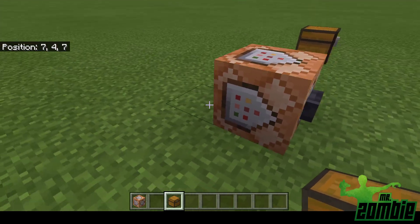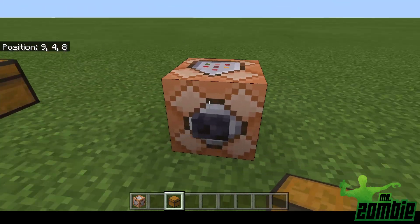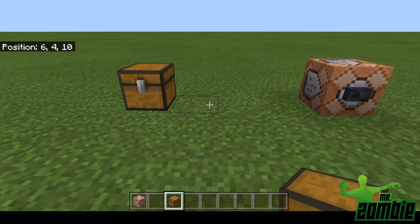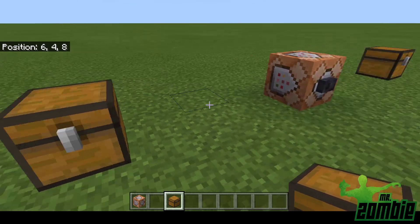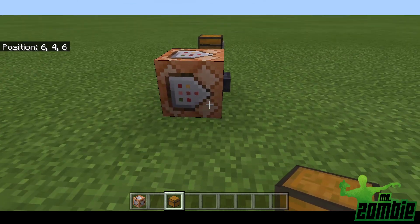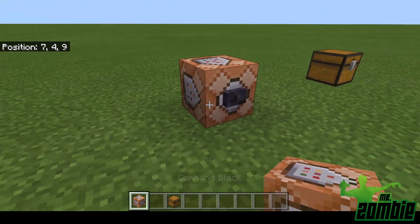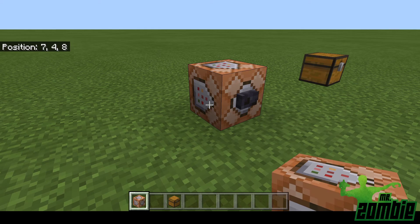First off, you're going to want to put a command block down if you want to have it automatically clone it permanently so there are always things in it. You're going to want to have a repeater, and I'll show you that in a second.